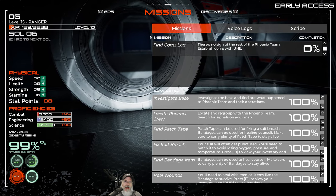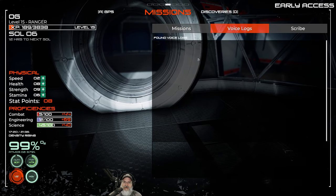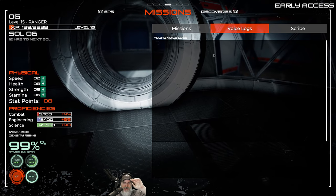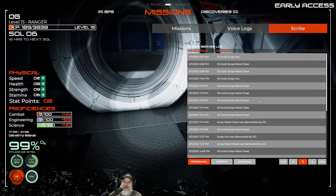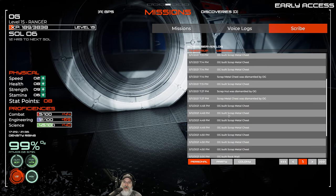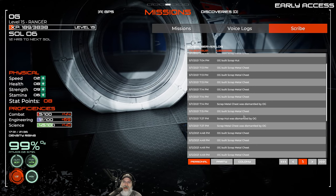This missions menu also has voice logs — if you find a voice log it records here so you can listen later. I've never actually come across those yet. The Scribe section is basically an activity log of the quests we've completed so far.